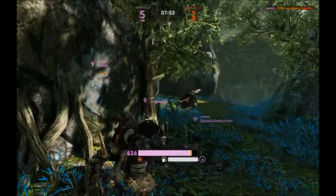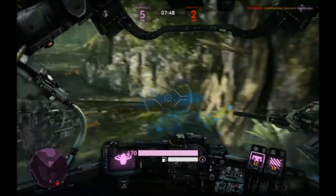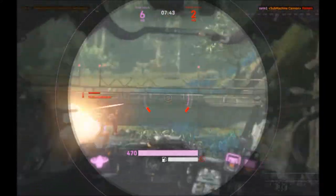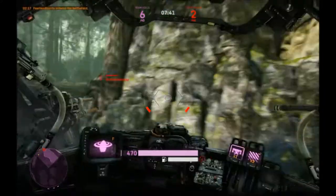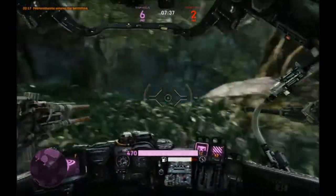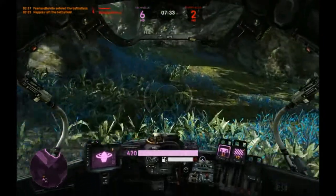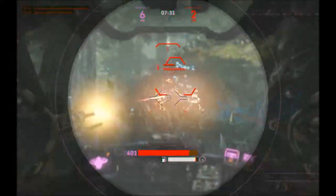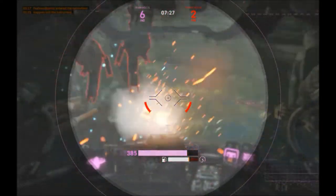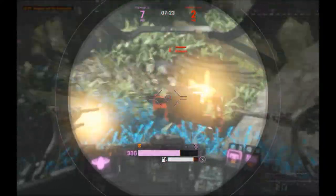I see a guy on radar who's nearly dead, but I can't quite get him. Then this guy comes up and starts attacking me, so I back off to create some distance. He doesn't want to come out, so I approach him and hover up to get him beyond that hill, finishing him off. Two and a half minutes in, I get my first kill — yay!